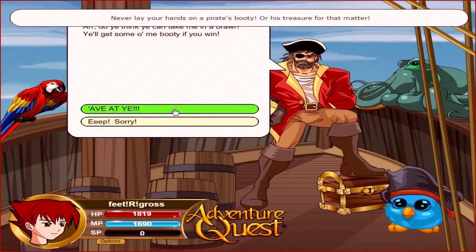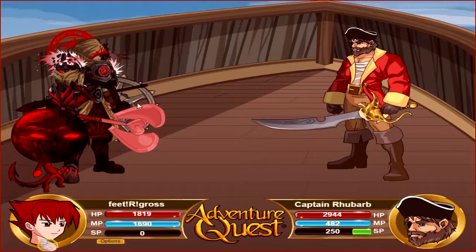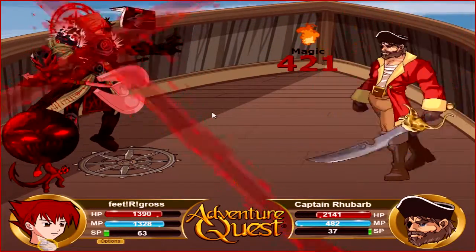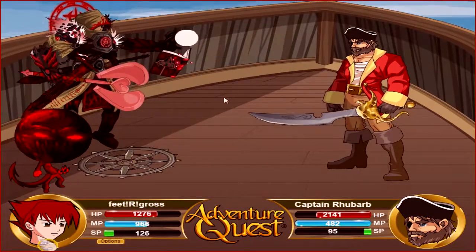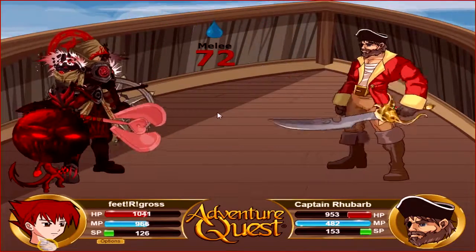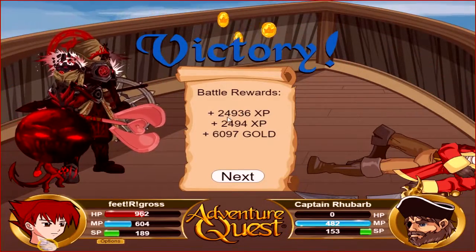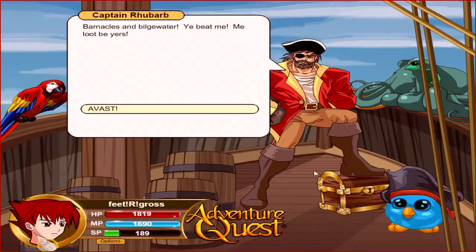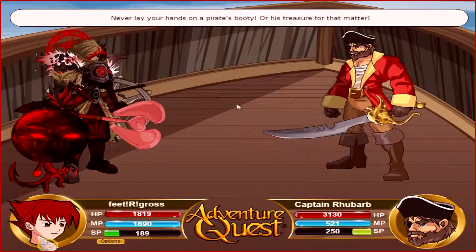Once you get Talk Like a Pirate Day, just double click Rhubarb's chest to fight him. Once you beat him, you can just double click his chest again to immediately fight him afterwards. You can keep doing this whenever you beat him.